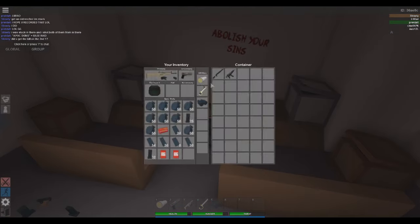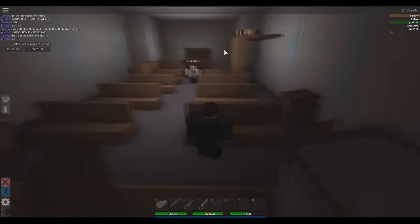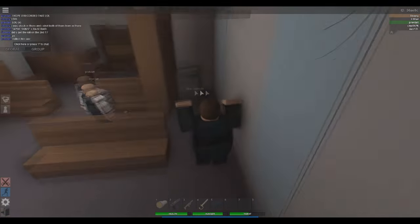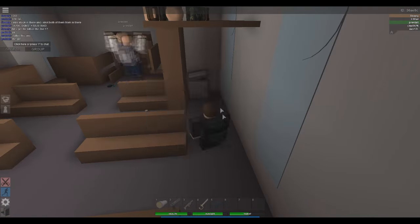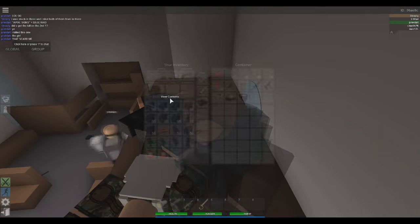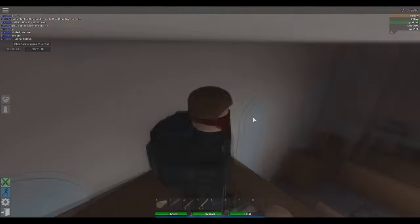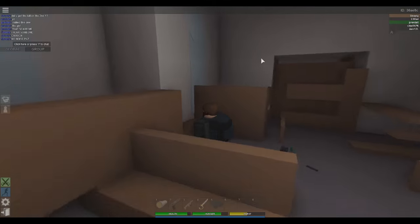All right, we got a lot of clothes for some reason. We got another box inside of a box — nothing in there. Oh, they had a hidden one which had a suppressor for me. Yay! Now I'm a bandito — look at me.